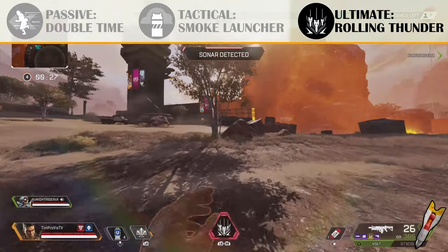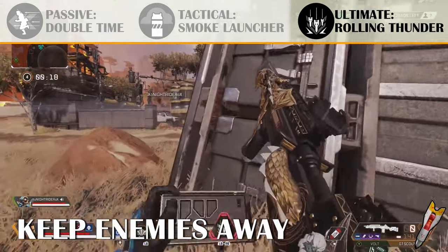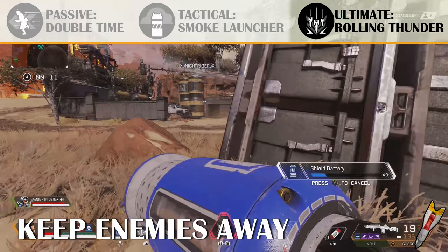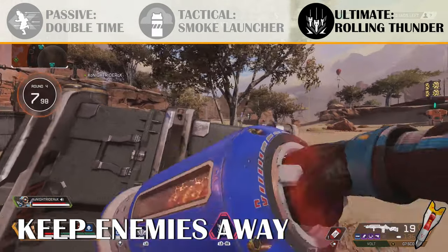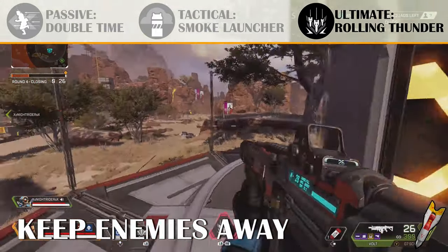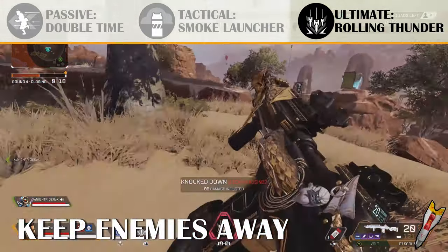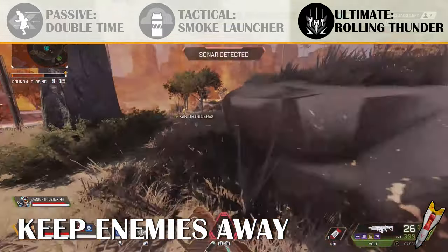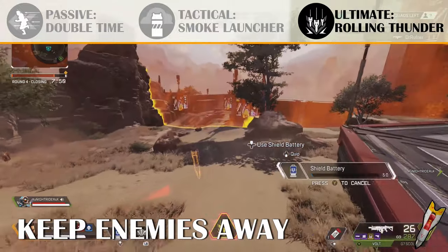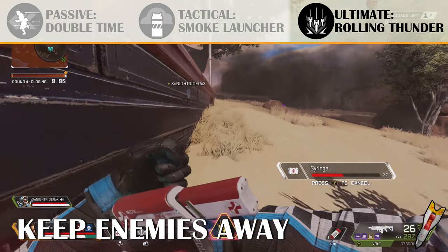The first ultimate ability scenario is to use it to keep enemies away — this is the most useful scenario in my opinion. A good player will know that getting hit by Bangalore's ultimate will not only reveal where you are, it'll slow you down and deal a bit of damage. You can use your ultimate to corner off a portion of the map. Here on screen, I down one person, then I throw the ultimate in the direction of the enemy ping to control that area. I then heal up while the ultimate goes off, giving myself a safety net before fighting the final team.